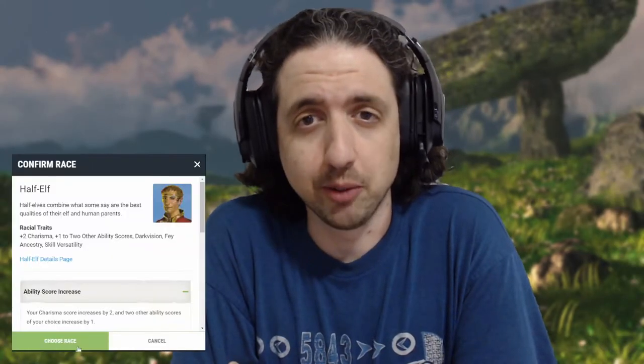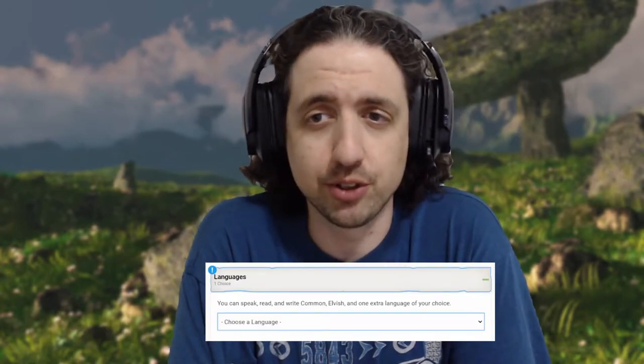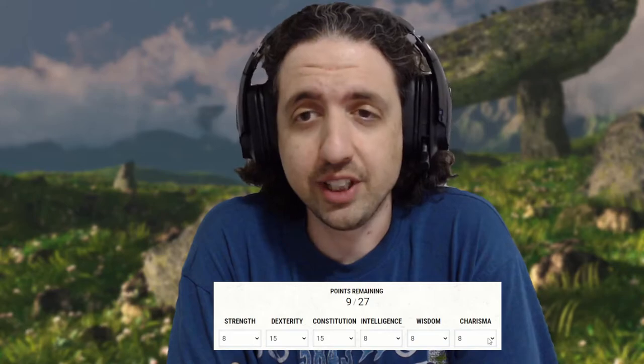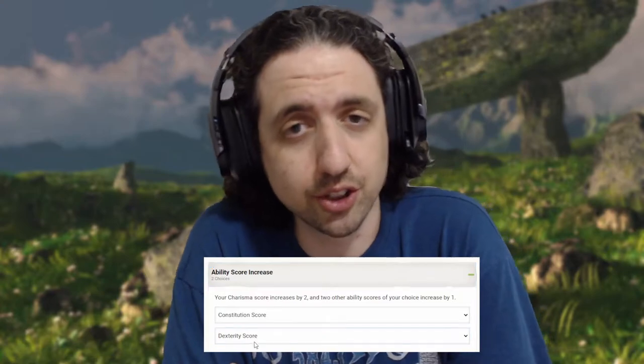We start off by picking half-elf. If you're playing a class that relies on charisma, you're usually better off picking half-elf because of that plus 2 charisma and plus 1 to 2 other abilities. For your proficiencies, pick perception and performance, or you can go with intimidation if that's your thing. Pick whatever language will fit your campaign. Because you get bonuses to 3 abilities, if you use point buy go with 8, 15, 15, 8, 8, 15, and put those bonus ones into dexterity and constitution. Don't worry about an odd charisma score — we'll fix that soon. If you roll for stats, make your highest charisma, then dexterity and constitution. If you have more to spare, go wisdom, intelligence, and strength last.